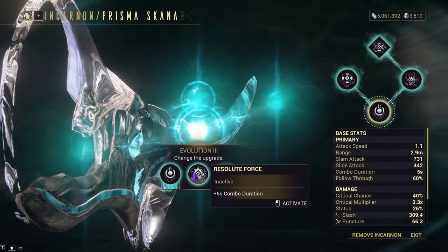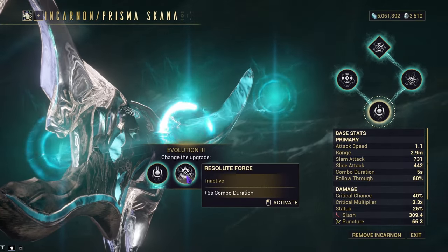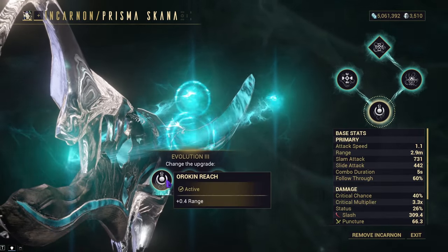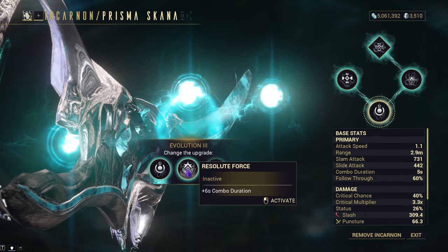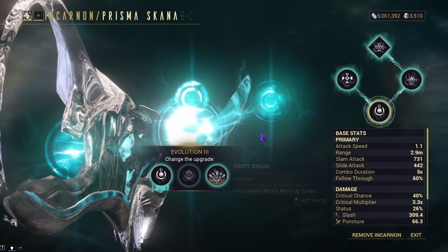Next up with Evolution 3, you get Orican Reach, Resolute Force, and Swift Break. Orican Reach gives you plus 0.4 range. Resolute Force will give you plus 6 seconds combo duration, and Swift Break will give you plus 50% heavy attack wind-up speed. To me, the only real good option here would be Orican Reach for the additional range, since the combo duration you really don't need if you're running the correct focus tree, and you really don't need heavy attack wind-up speed since this weapon already attacks really quickly.